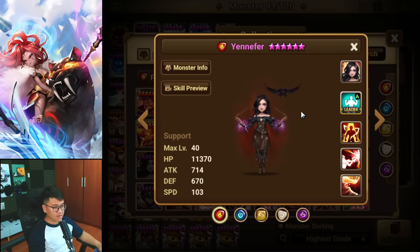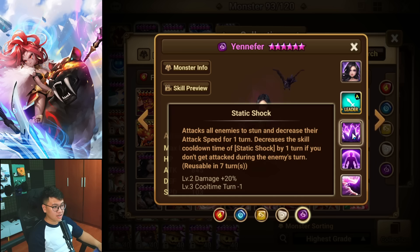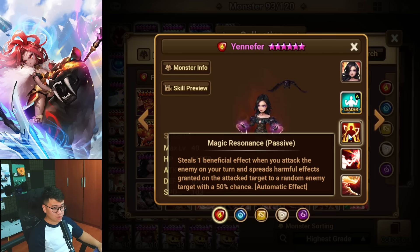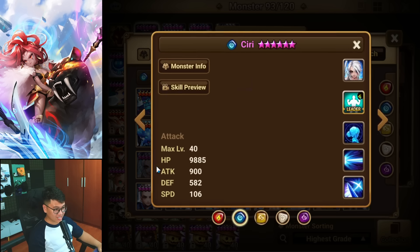The Yennefer — the oblivion queen — has 103 base speed. She has an Arena leader skill with no speed. The leader skills vary: HP, Critical Rate, Accuracy. The HP leader skill seems really interesting though. The speed-scaling damage dealers are going to be very interesting to see — all at 106 base speed. Very fast but not broken, and they have guild content leader skills.